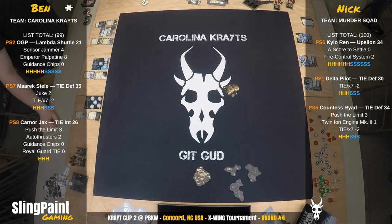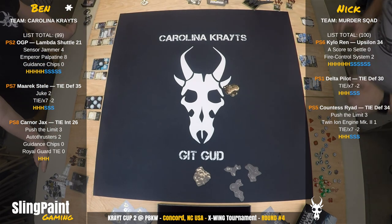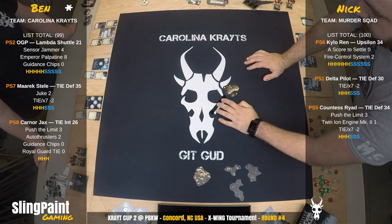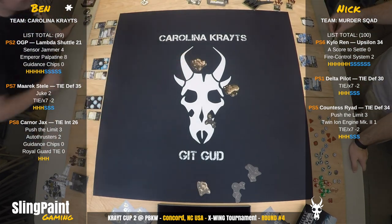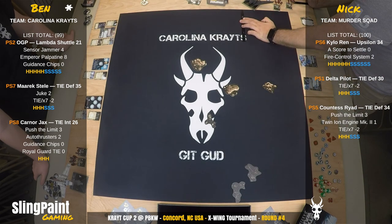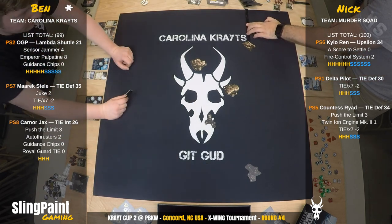Ben took initiative and is placing the first rock right there in the middle. This is interesting because Nick is not running Palpatine on the shuttle — he's just got Kylo Ren, the Delta Squad, and Countess. Ben is running the Palpatine, like Emperor Palpatine. He's putting the rocks down.